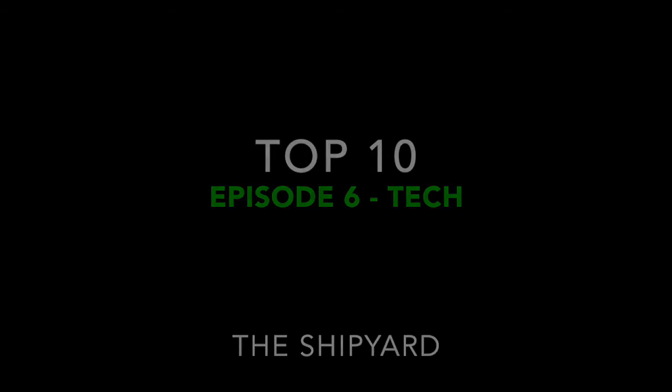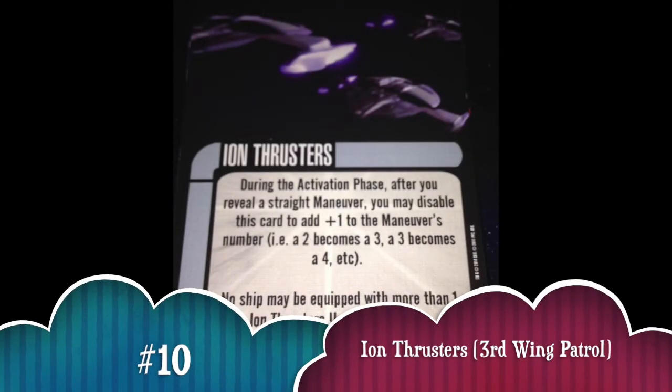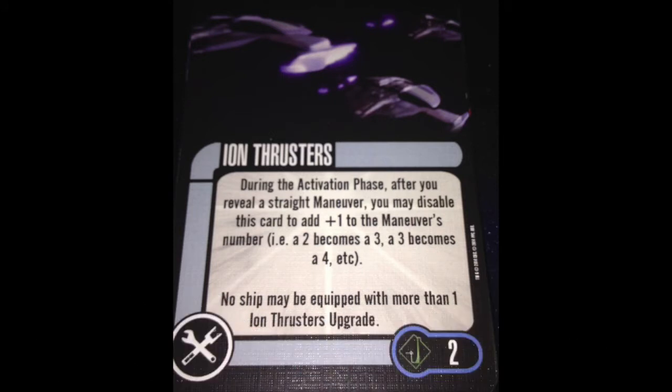So with number 10 I ended up going with Ion Thrusters. This is a card I've seen played a fair amount recently and it's always intrigued me because it changes what you actually reveal on your dial. It turns a 3 into a 4, a 4 into a 5. So you can use things like Quantum Slipstream Drive, Picard Maneuver — all cards based on revealing a certain speed maneuver. If you don't have it, with Ion Thrusters now you do. It makes Deep Space Nine go faster, and that's crazy to me. That's why it's on my list at number 10.